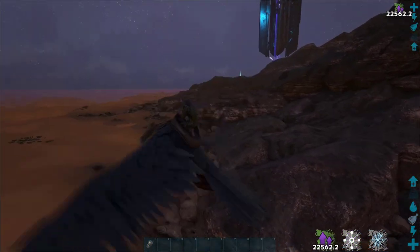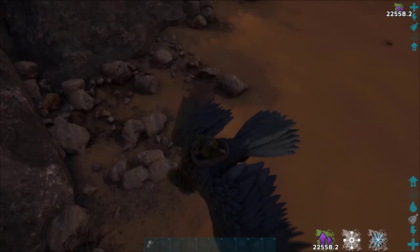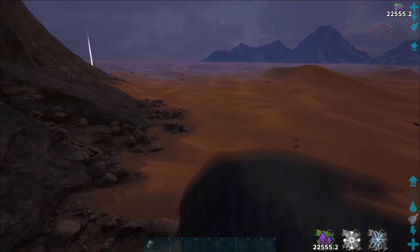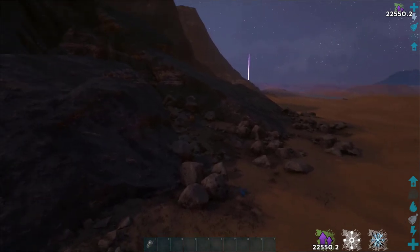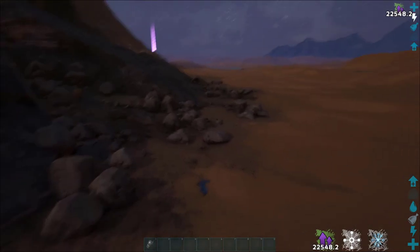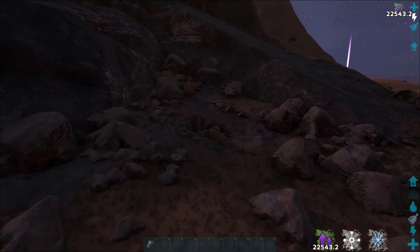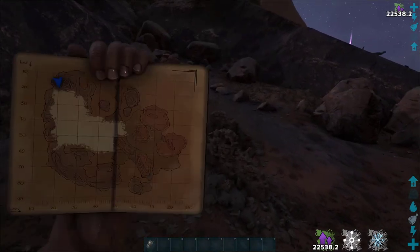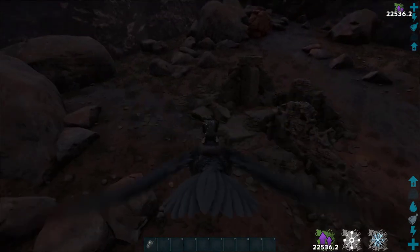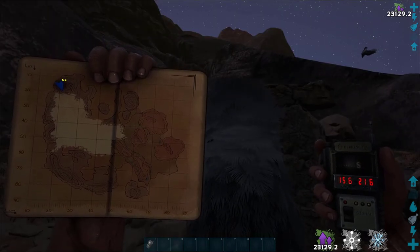For the next one, if you just follow the desert edge — we were just over there — follow it to roughly this area. You can see there's a little triangle of sand right there, and equally easy to spot is the actual ruin in the middle of it. There's the blue obelisk to your left. It's London note number 12 at 15.6 by 21.6.